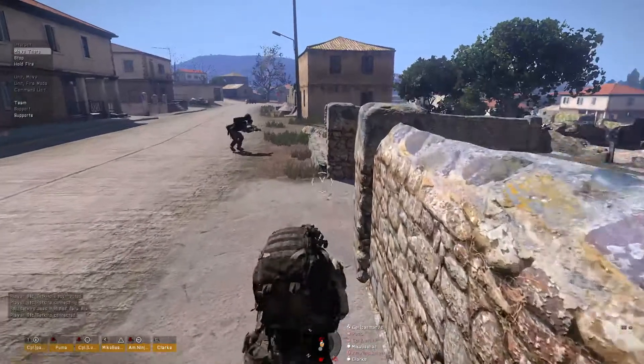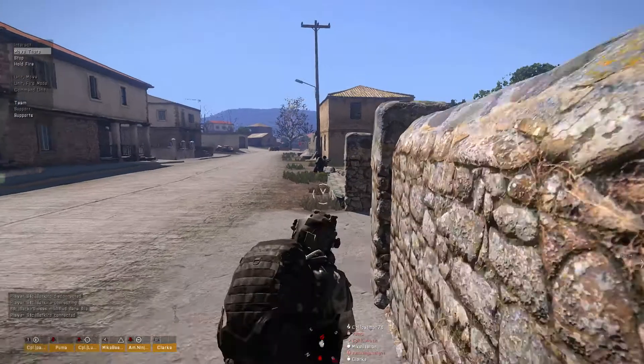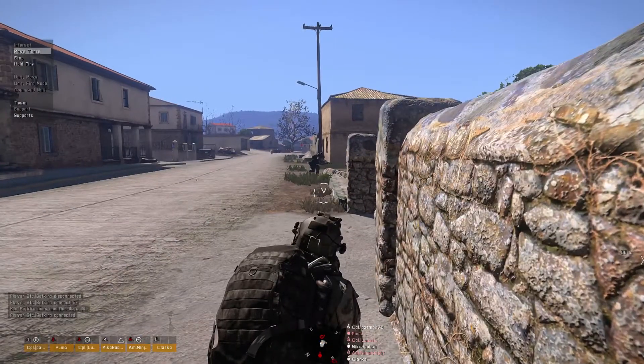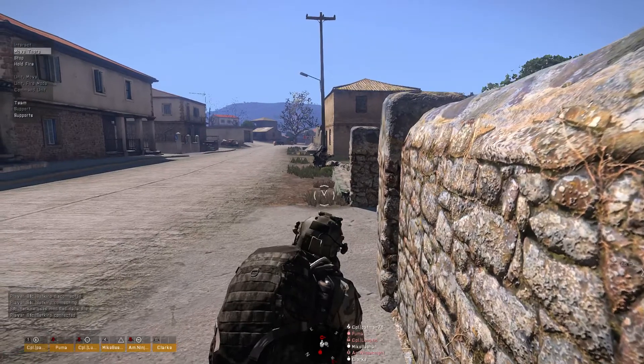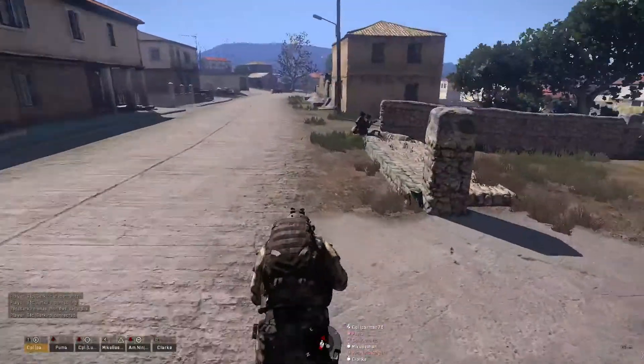We've got to defend the east. Is that Viking 1? Around Viking 1, around Viking 1. The opposite. Viking 1, there are contacts coming into the road up to the west. Okay, got it.